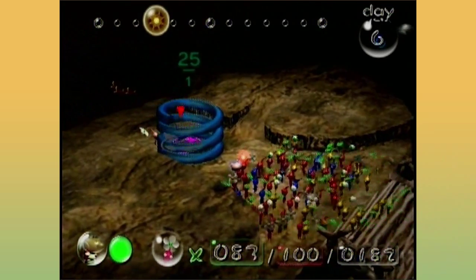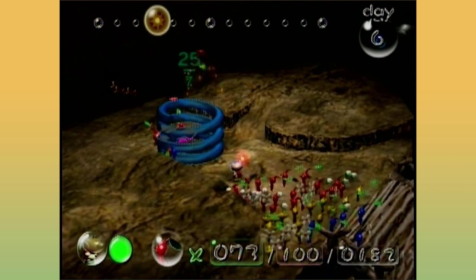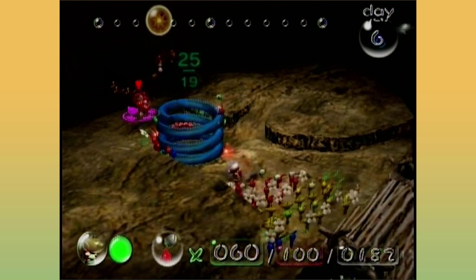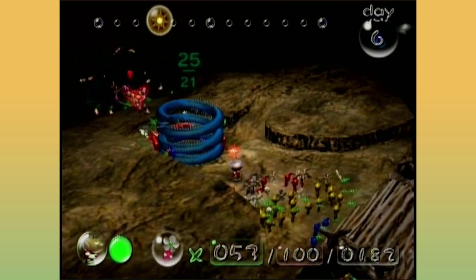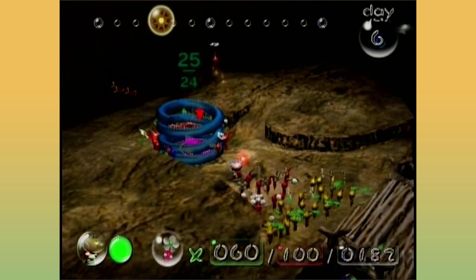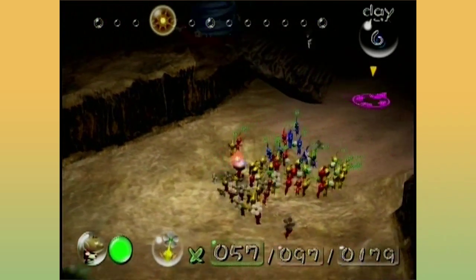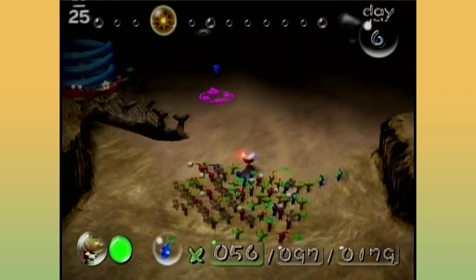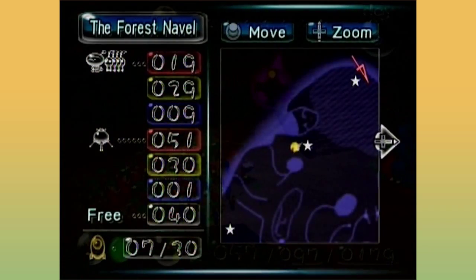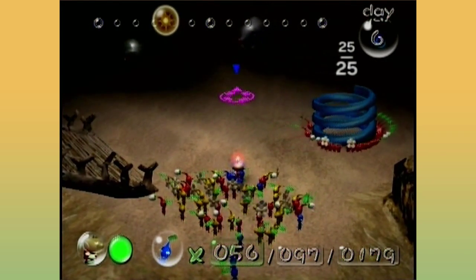Now you can easily take that with you — just use reds and blues. A load of them just fell off, I know. Just keep mashing and throwing. There you go — none left behind. I reckon they can get away without getting attacked, you're good.